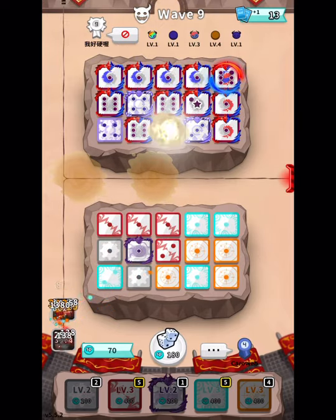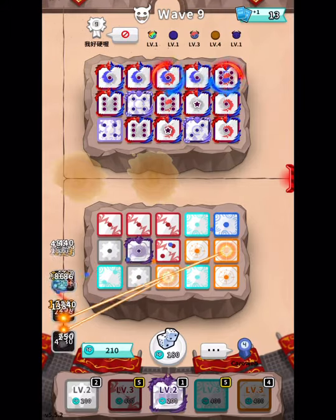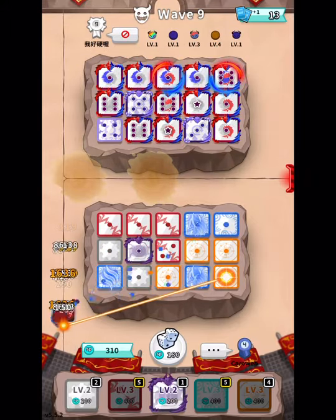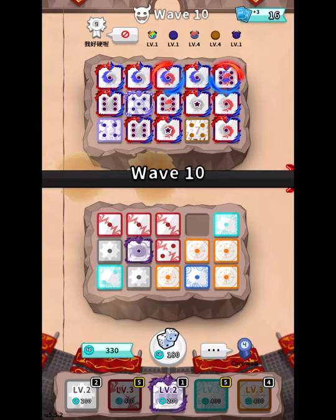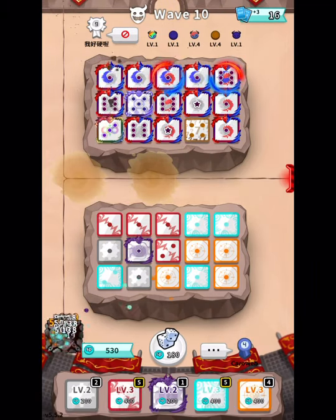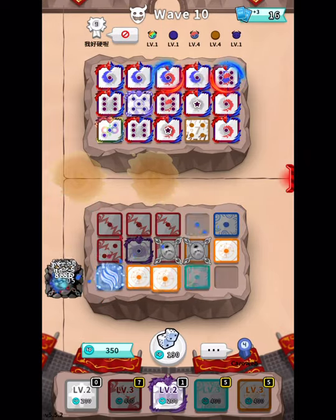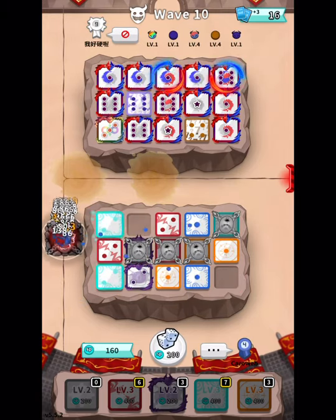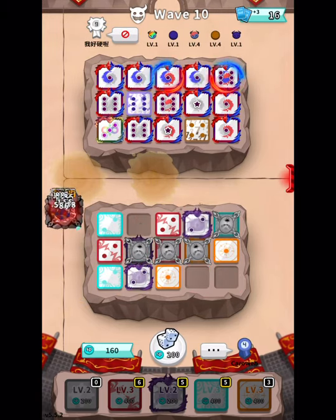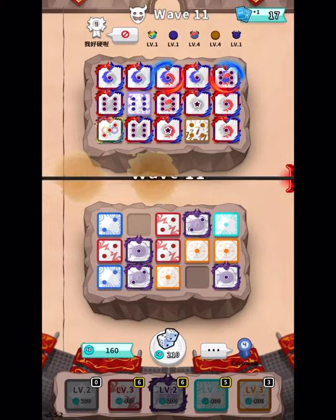You can get to around wave 20-25 if you know what your dice does — and that's a spoiler alert for tip three. For the number three spot, we have: know what your deck and dice does. You also need to find combos.